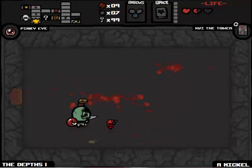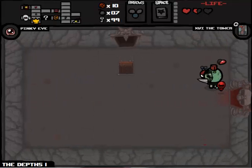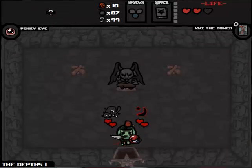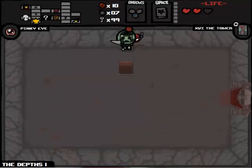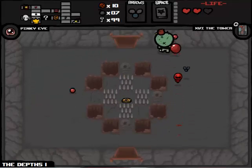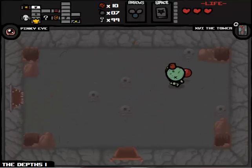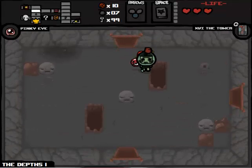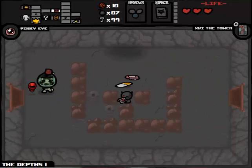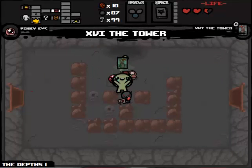I was thinking of getting a Whore of Babylon, but I'm still on the fence about sacrificing this amount of hearts. So we're back up to full health - we can at least buy one more heart from the shop. Still thinking about that Nine Lives, to be honest with you. And we will just gamble - he paid out with a Bombs or Keys pill - no thanks. And we'll just keep going.